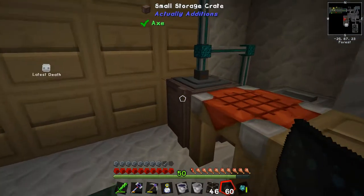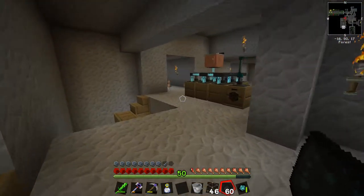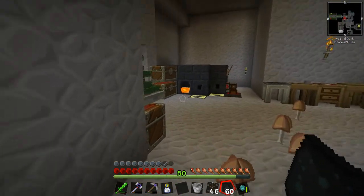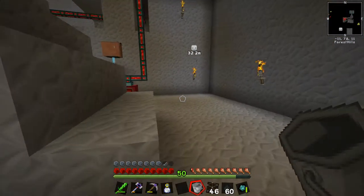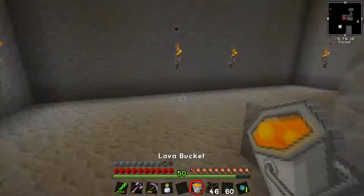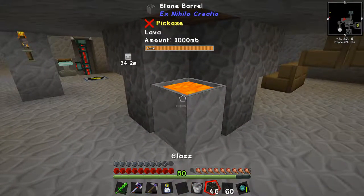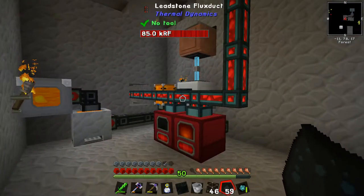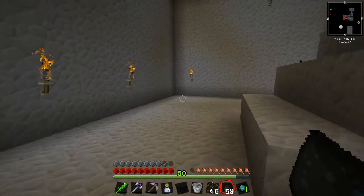I've got a witch water bucket from off-camera — in our off-camera recording episode I went trying to get some wither skeletons. We want to get AE up and running. Lava is downstairs, and I should be able to use a portable tank to collect it, since the crucible and everything else has moved. It's going to be a little bit tedious because everything is so far apart, but I think we can use a portable tank.